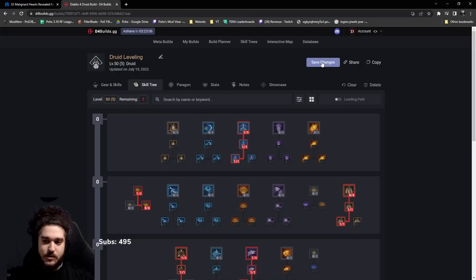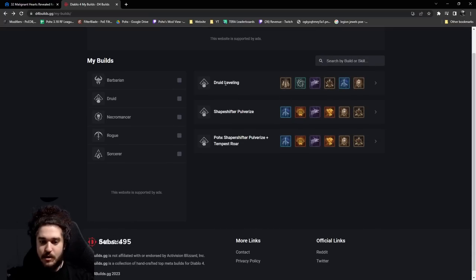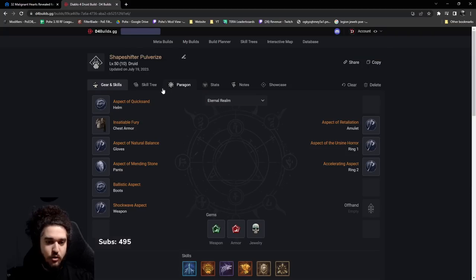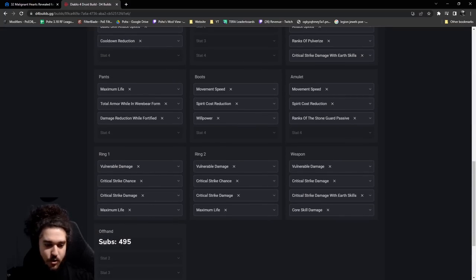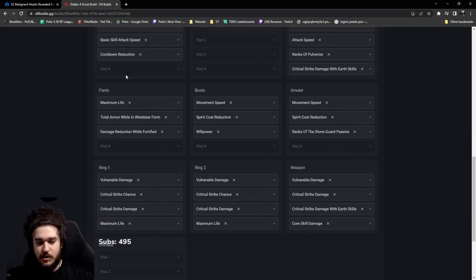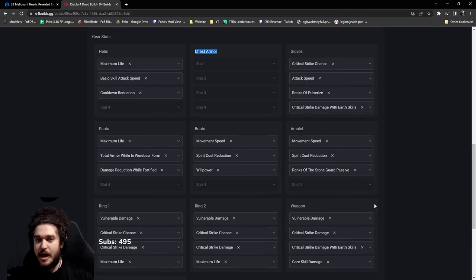Going back: you've got the druid leveling build, the Shapeshifter Pulverize for mid-game, and the Tempest Roar end-game version — though I'll probably need to redo that paragon tree at higher level. The Shapeshifter version covers the Spirit Boons and stat priority. On chest armor I left the stat open since I'm aiming for Insatiable Fury. I intentionally left one stat open on a lot of slots so people don't feel forced into exact stats — learn three primary stats and figure out the fourth through playing, or ask on Twitch.